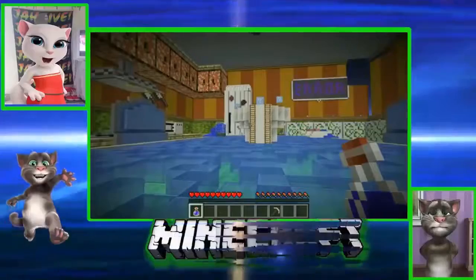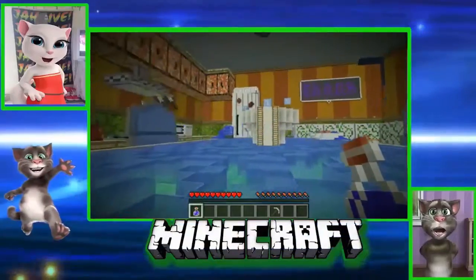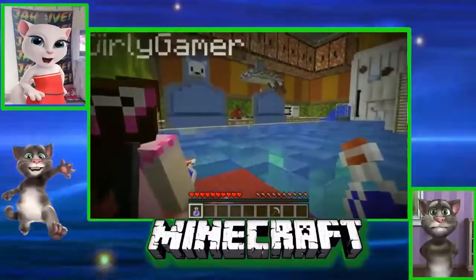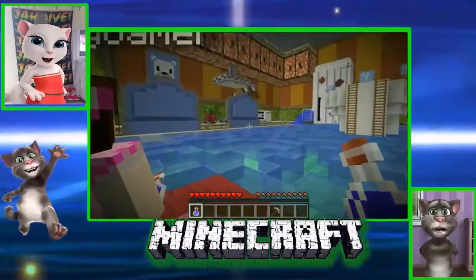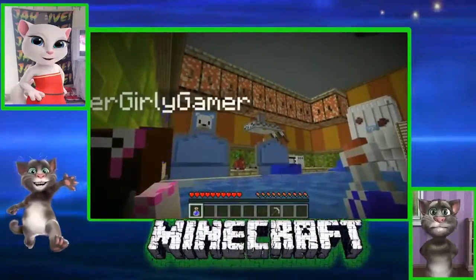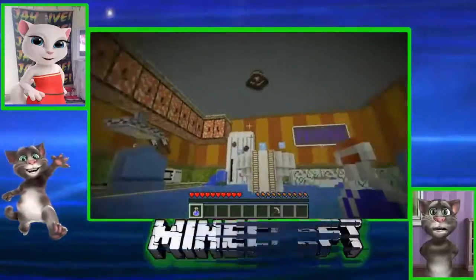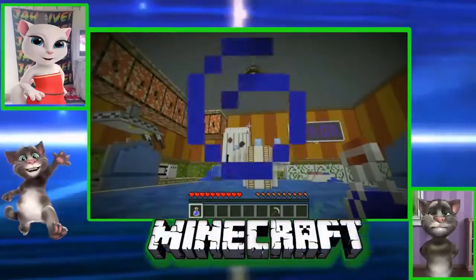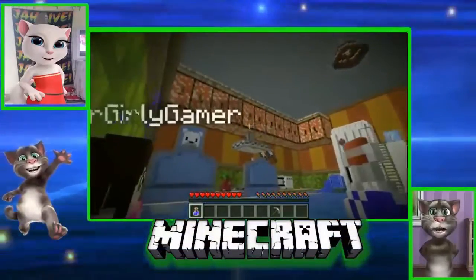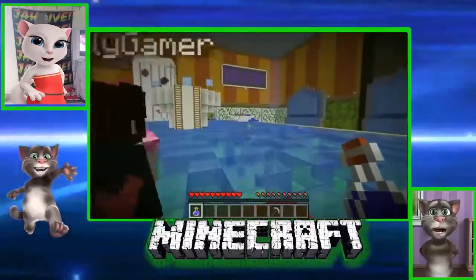Hey, what's going on guys, it's Pat and welcome back to the Lucky Block Hunger Games. Today we are chilling in this amazing looking kitchen. The cabinets are green — they have like chicken pox or something. You realize if you had that many chicken pox you'd probably be dead. This map was actually created in 1.10 and some of the blocks got replaced with diseased ones. There's fungus on the wall over there.